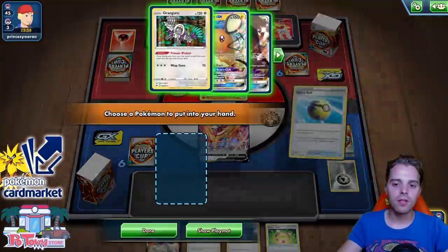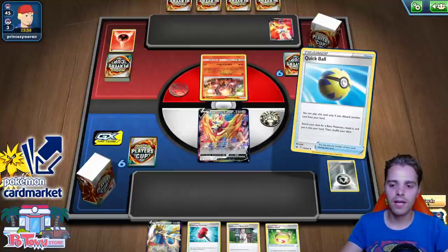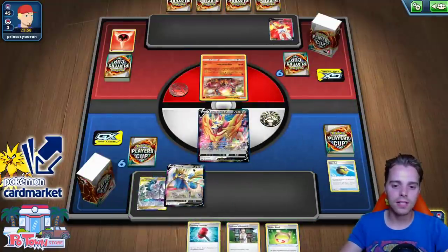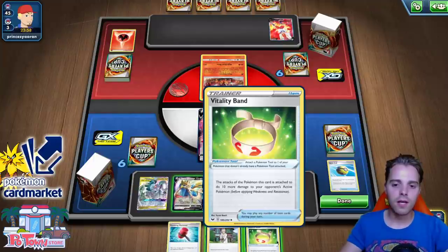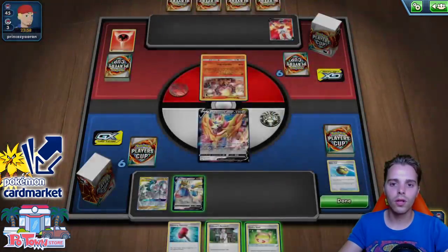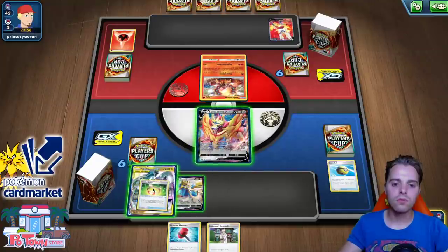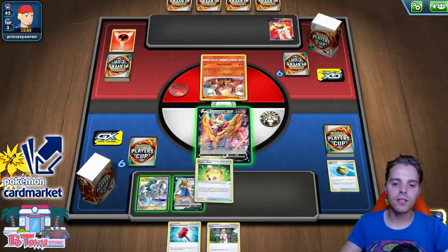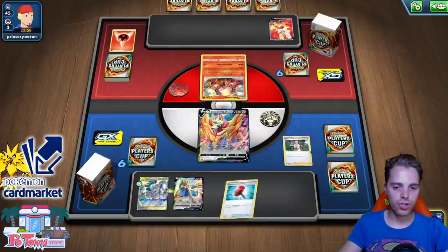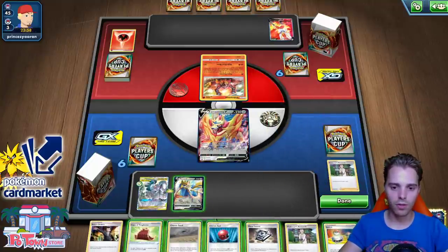We discard an energy and get our Research so we can use Intrepid Sword later. We slap down ADP and Zacian, attach the Vitality Band — actually, we probably don't need it in this matchup since we're hitting 240. Going for Research now. We get Metal Saucer, which is a great start. We can also play a Stadium so the opponent can't rely on Fire stuff. Toughness Cape is awesome, another Metal Saucer too.